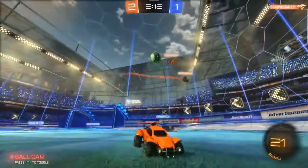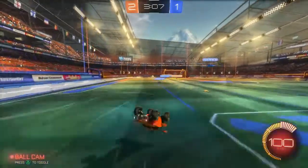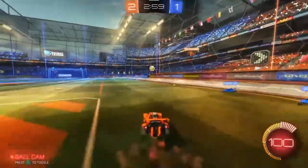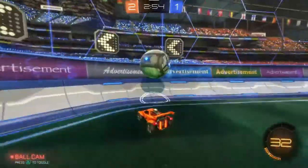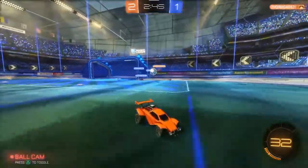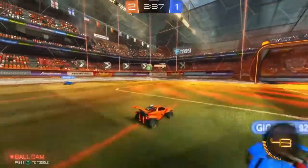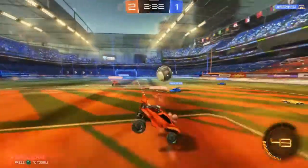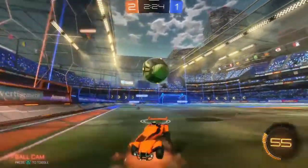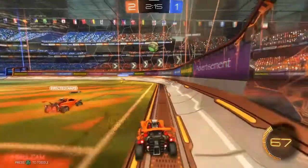Ball getting kicked back and forth. Orange with an aerial hit. Blue aggressively going after the ball. Orange is able to get its players in position to counter their attack. Orange now in blue territory. Blue with a nice kick out. Orange still playing without a goalie but backing up into the goal box when they need to. One good shot by Blue could equal disaster for the Orange team.